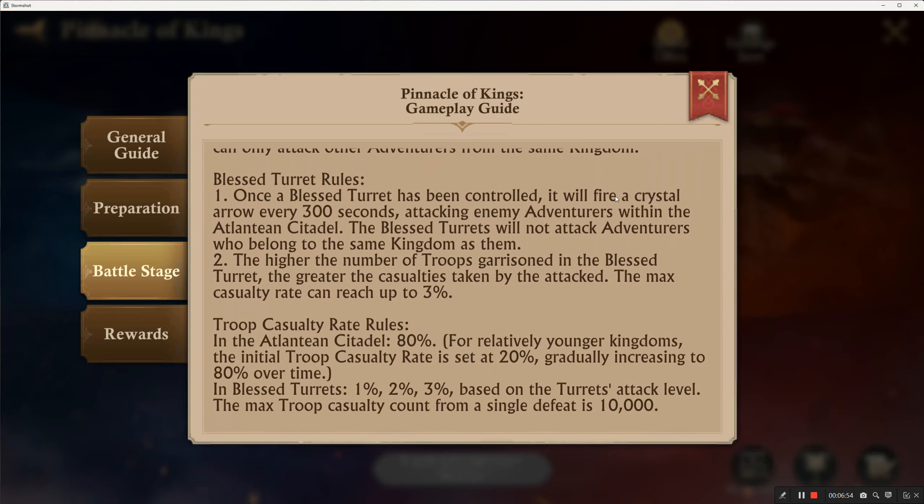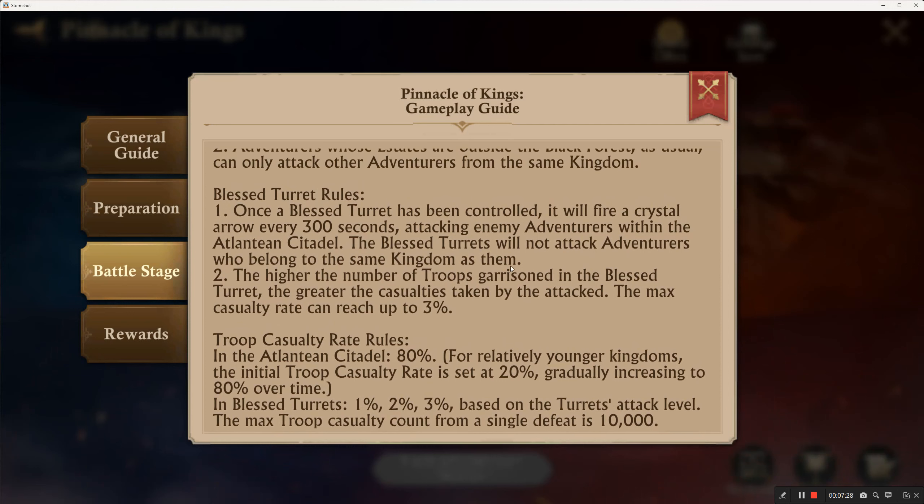Once a blessed turret has been controlled it will fire a crystal arrow every 300 seconds at attacking enemy adventurers within the citadel. The blessed turrets will not attack adventurers who belong to the same kingdom. This is a critical point.